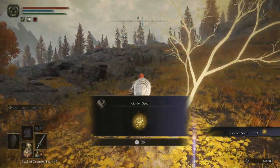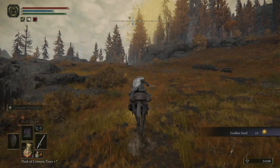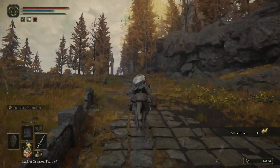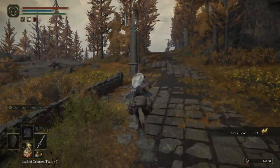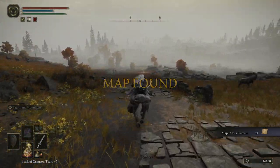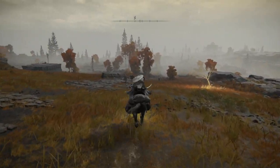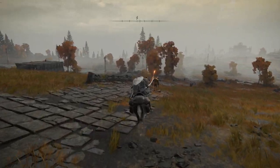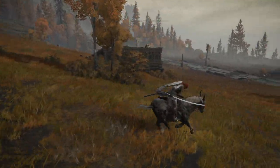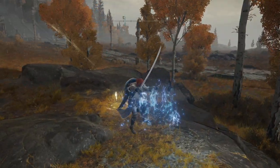We're going to immediately head to this seed just here. This map fragment should be pretty easy for us to grab because it's literally just up the road. The other one is also pretty easy but we will have to get past a pair of tree sentinels, which to me anyway is a little bit cruel. However, we do have a cheese method. We are going to title this: Double Sentinel Cheese, plus map fragments and seeds. It kind of rhymes, doesn't it?